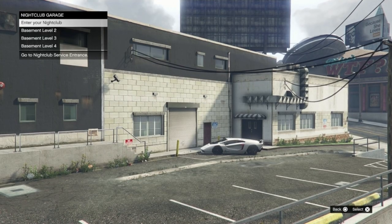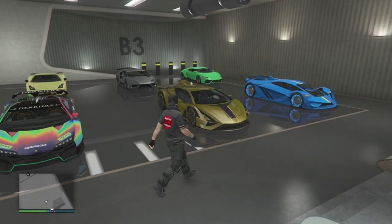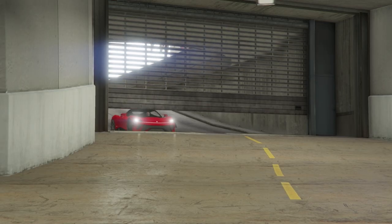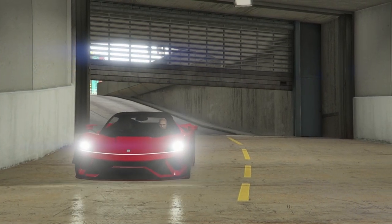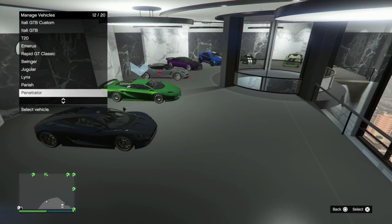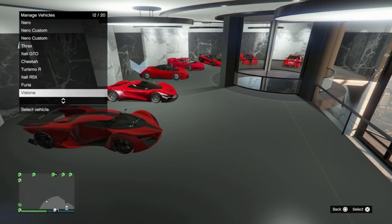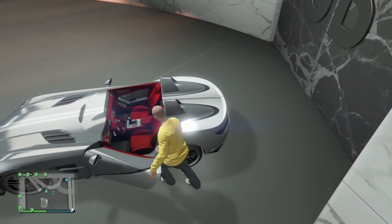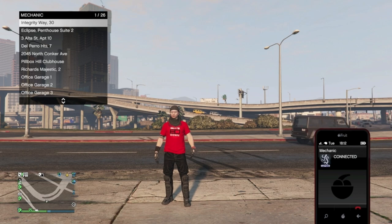I recently spent just over half a day reorganizing my many garages so they all fit in with a certain theme, like having all of my Pegassi vehicles in one garage. I'm hoping they bring in a better way to reorganize our garages rather than having to drive every single vehicle around from one garage to another. Having something like a separate menu for the cars in our garages that we can switch around will be so much more efficient and save car collectors hours upon hours of time, which would be better spent actually enjoying the game. Every time a new set of cars comes out, the garages need to be rearranged again to continue with these themes.